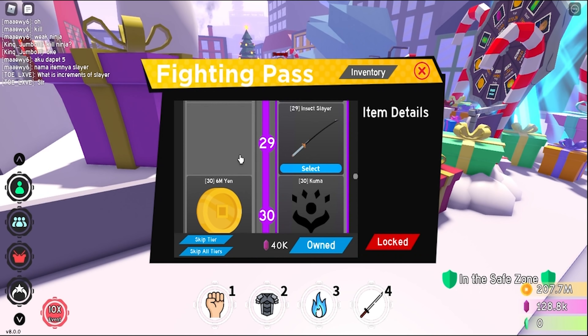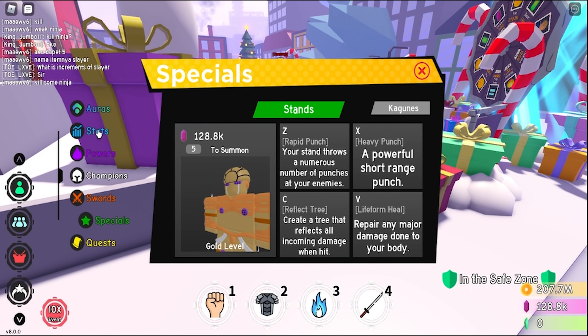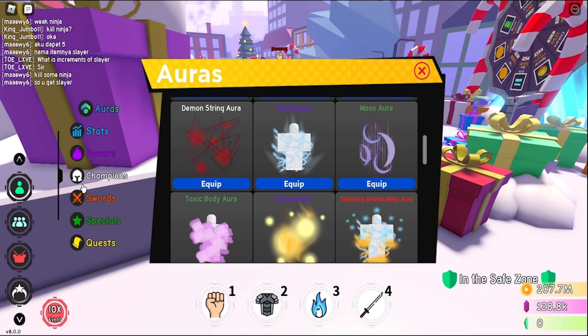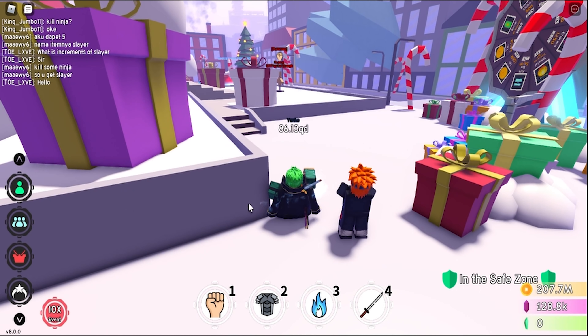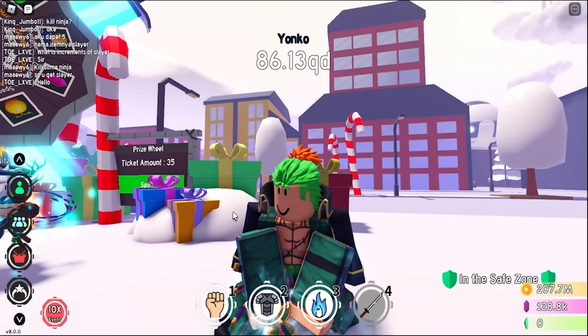We have a sword skin from Demon Slayer — and this is the insect Hashira, Shinobu. This is actually her sword, that's actually pretty cool. They only added Rengoku's one last time, so this is really cool.